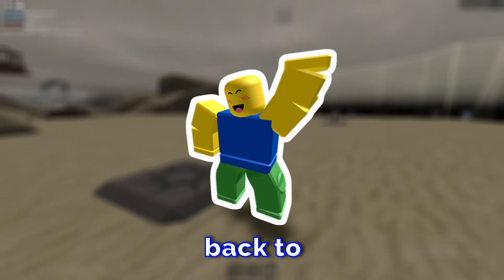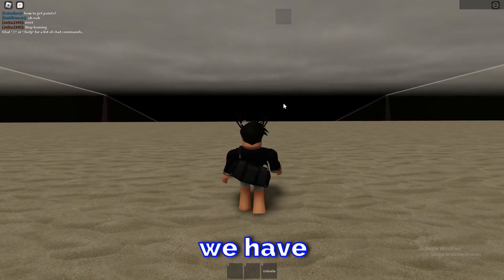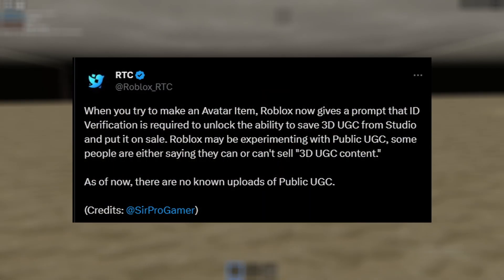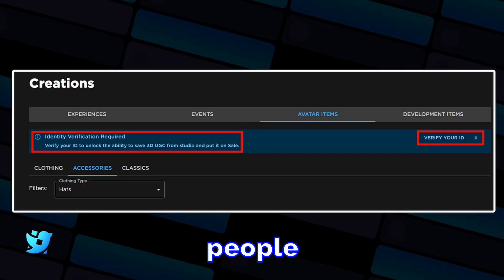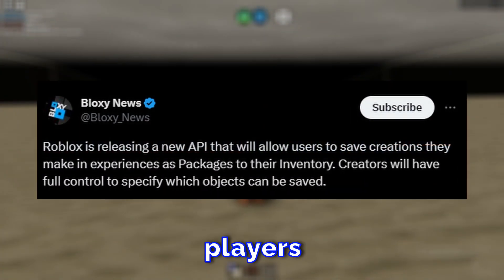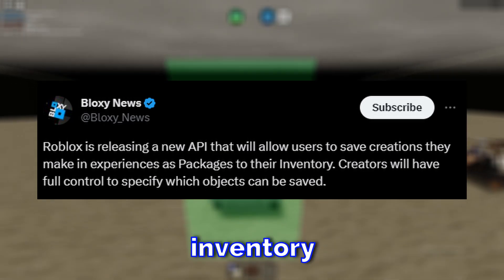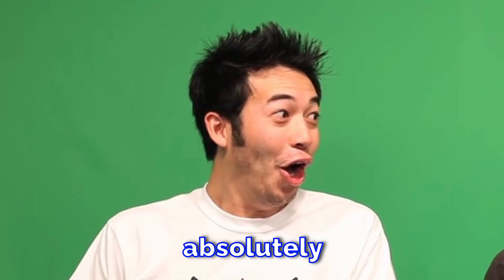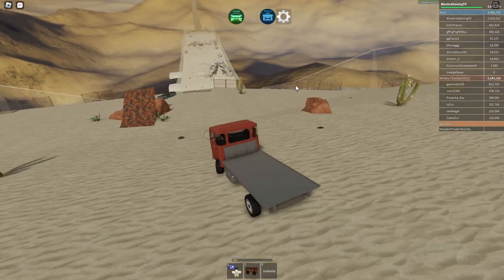Welcome back to another video. For today we have absolutely crazy Roblox news — how Roblox is now going to allow anybody to publish UGC items, and how Roblox is allowing players to save stuff to their inventory with whatever they create in a certain game, which is just absolutely groundbreaking news.